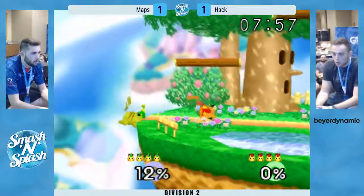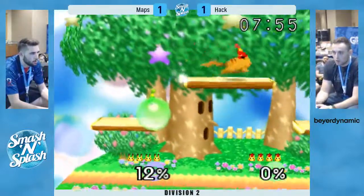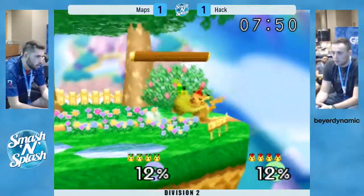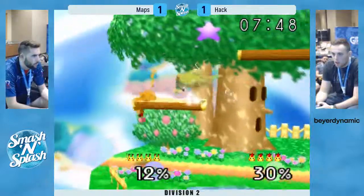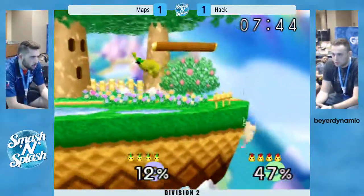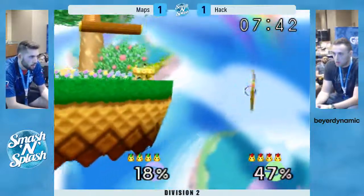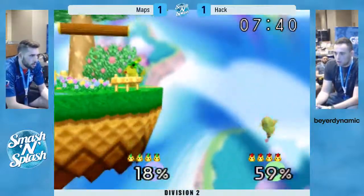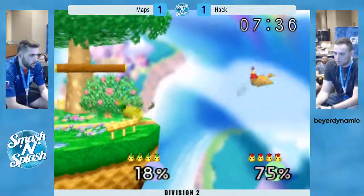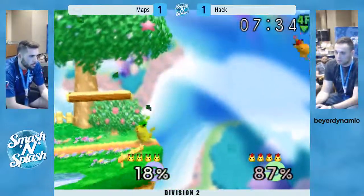Hack just comes out, runs up and grabs. I would say comes out swinging but that's not really a hitbox. I like how Maps always follows up with the forward air on ledge — it's super good for tech chasing. Nice read — I like the way he avoids that get up attack. And that just back airs him.